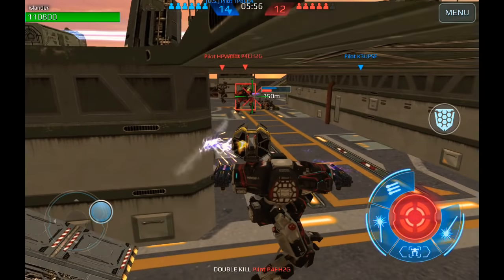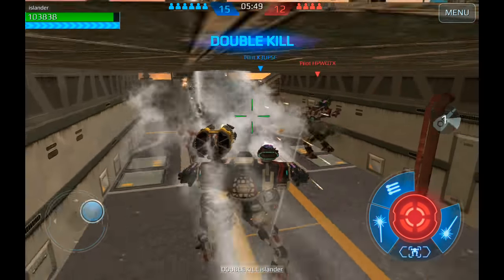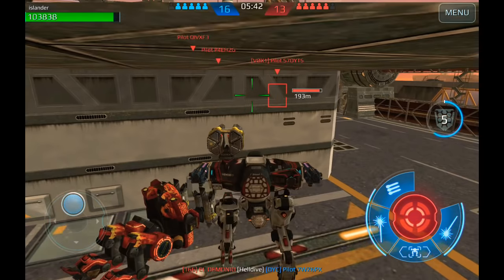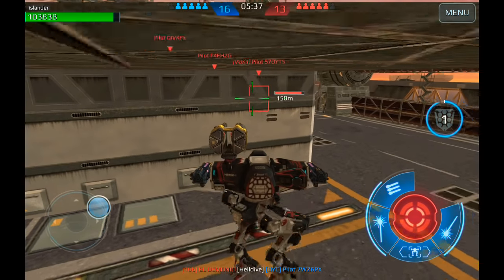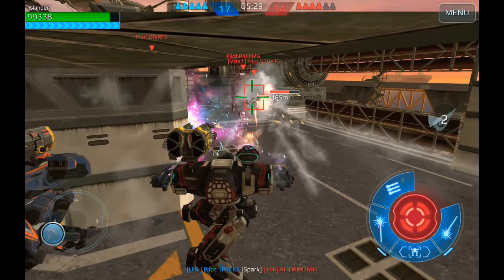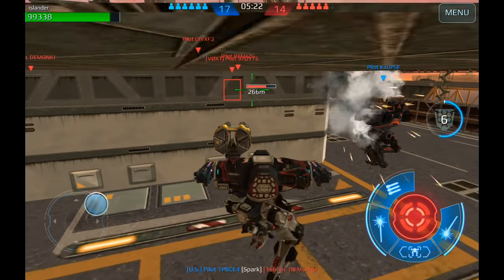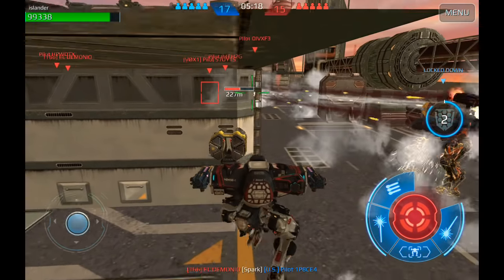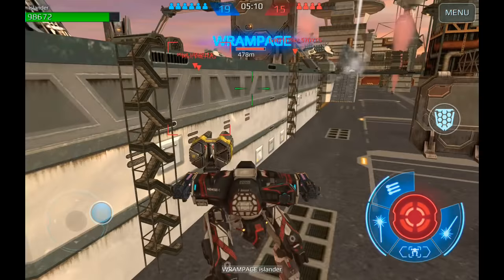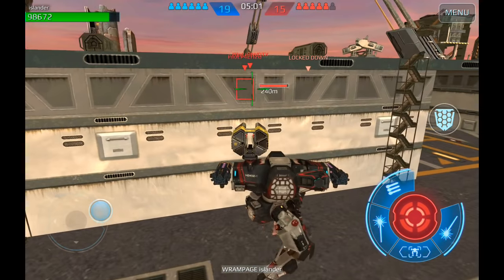Let's get over here and get into the tunnel. One down. Two down. Alright, looks good boys. We're going to come over here, make this turn, set up our shield, and then just light them up.